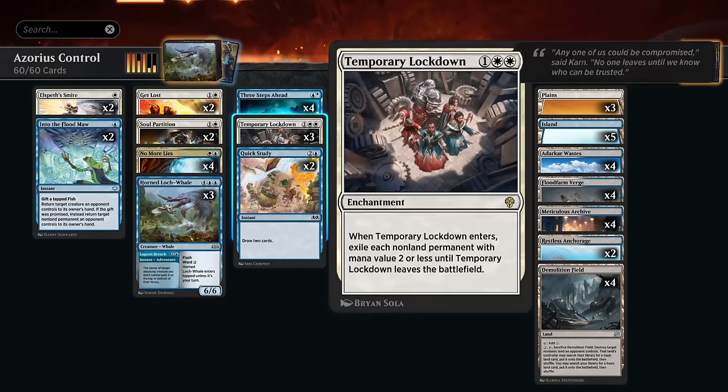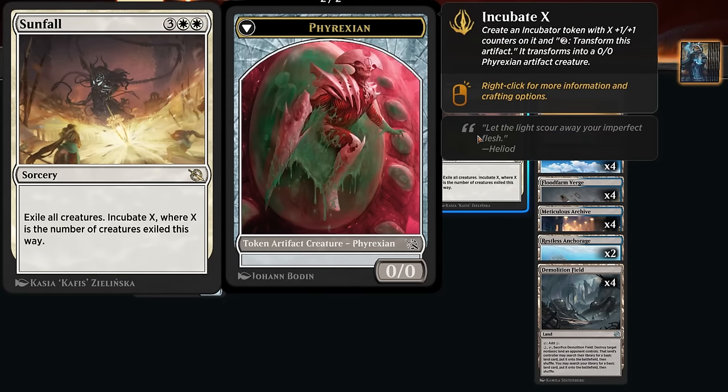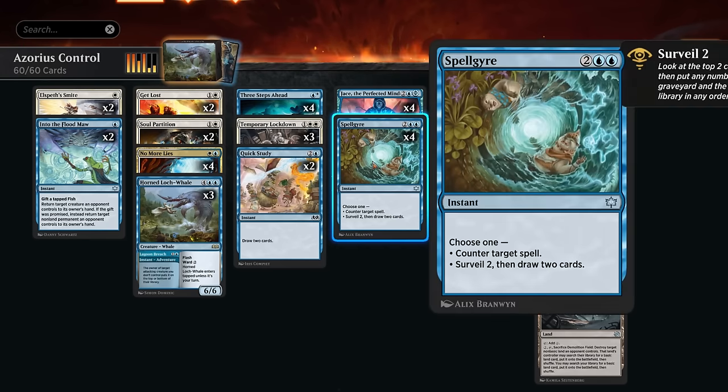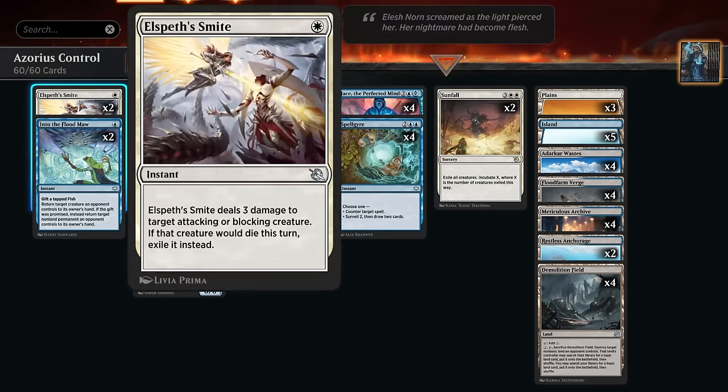Besides Temporary Lockdown, we're also playing two copies of Sunfall as another very powerful sweeper that can leave behind an incubator token. Only playing two — we could easily increase that number if the metagame shifts, but right now there aren't too many midrange creature decks where Sunfall really shines. We've also got additional card draw: besides Three Steps Ahead and Spellgyre, we can draw two at instant speed with Quick Study, so keeping up mana to either draw or cast counterspells is quite nice.